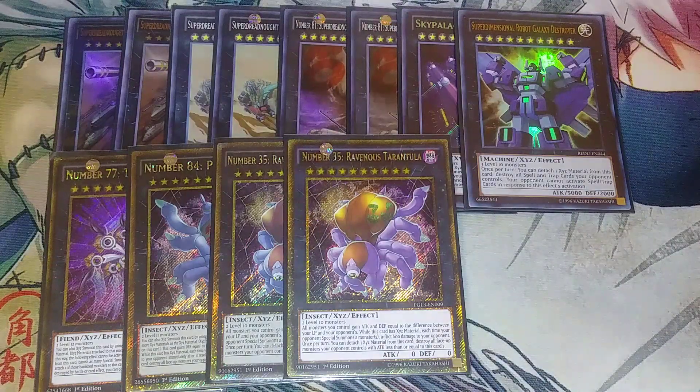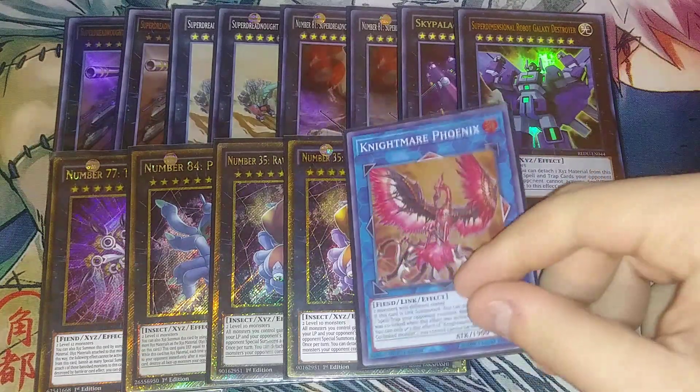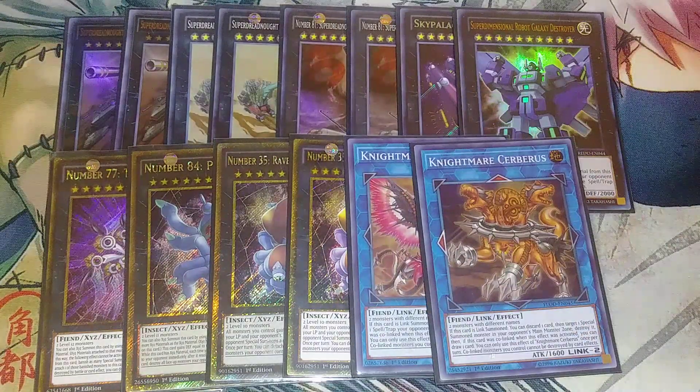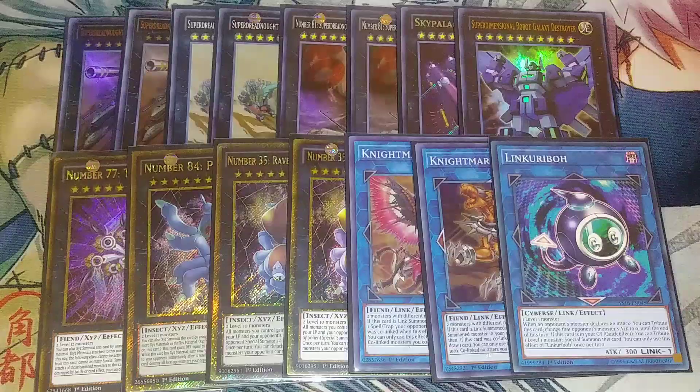I play Qliphort Genius — Seven Sins — Pain Gainer and Ravenous Tarantula. I play two of those because they gain attack equal to the difference between my opponent's life points and mine. So if my opponent is at 2000 life points and I'm still at 8000, all my monsters gain 6000 attack — all my Time Lords are at 6000, which is crazy. I also play Nightmare Phoenix to pop spells and traps, Cerberus to pop monsters I can't handle, and Link Turret because of Time Maiden.